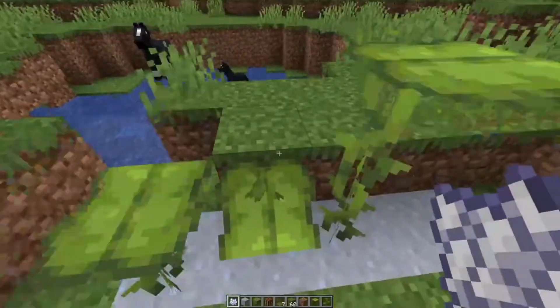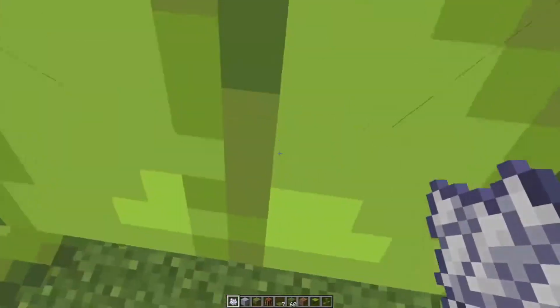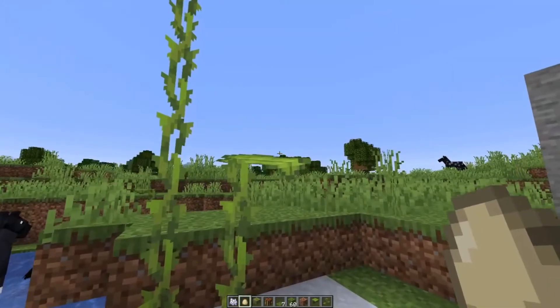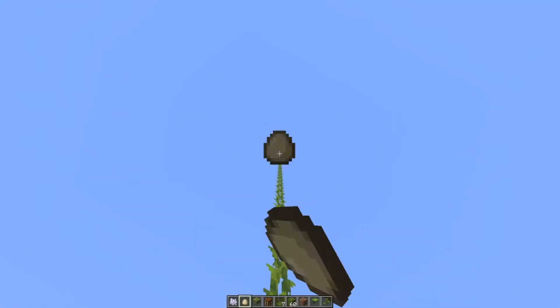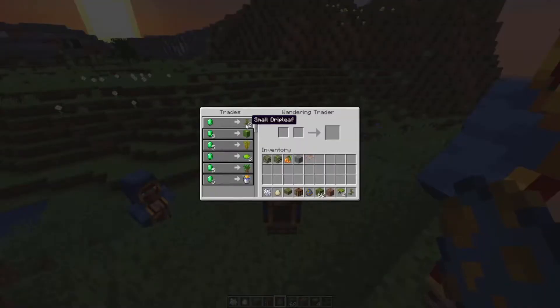If you bone meal it one more time again, it will turn into a too-tall one. If you crouch on a drip leaf, it will prevent you from falling. The drip leaf will break if the little top part is hit by a projectile. The wandering trader will sometimes sell small drip leaves.